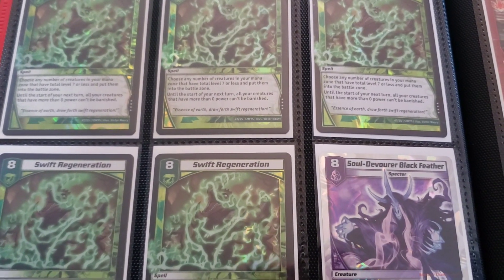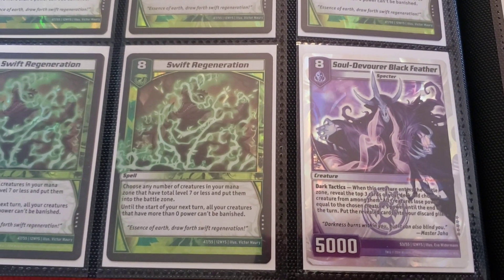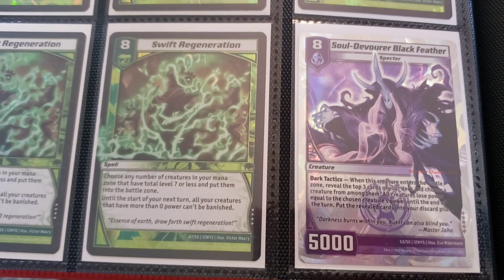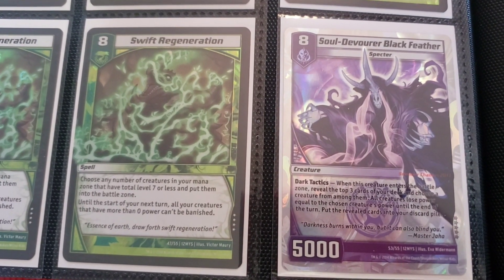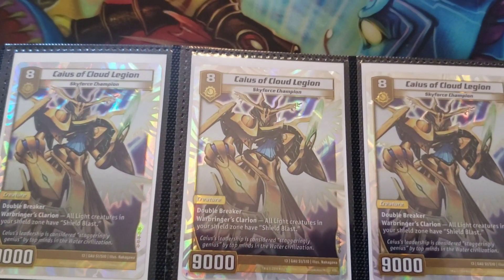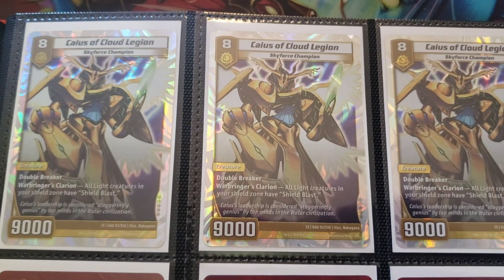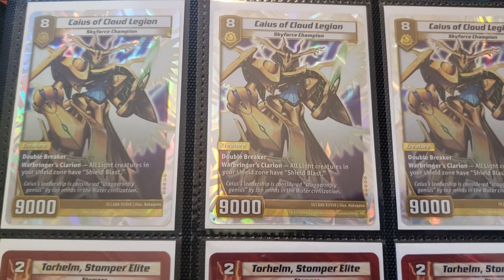Almost two playsets of Swift Regeneration. Soul Devour Black Feather — this card is garbage for the most part. But the legendary Mark Wooten took a deck using this to a Dojo Tournament on the Discord, and it was hilarious — now I want to build it too. This card's only like two bucks at the moment, so I should definitely jump on that. This card is gonna be part of a meme deck, so look forward to that. Also, I'm working on a Skyforce Champion deck and this card will be in there as well, so that warrants it having a spot here.